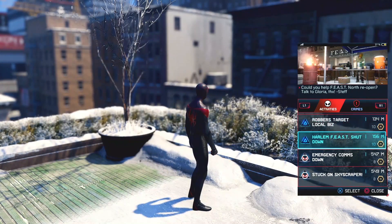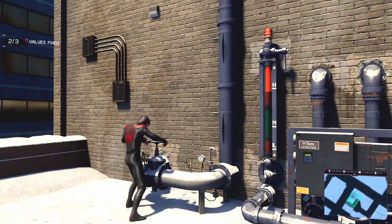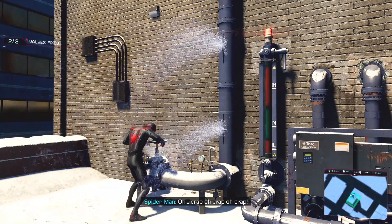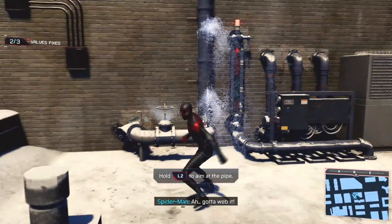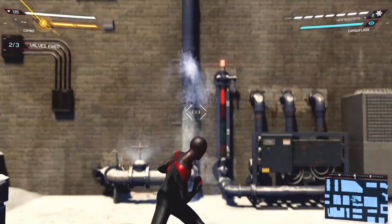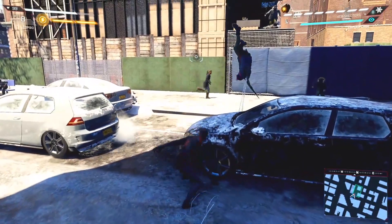If you're having troubles with this side mission called Harlem Feast Shutdown, it's probably because of this one water pipe that doesn't fix itself no matter how many times you turn the valve and try to fix the pipes with your web shooter. Here's a quick walkthrough for the side mission to help you out.